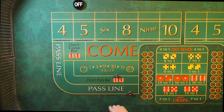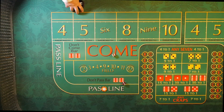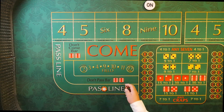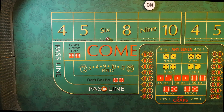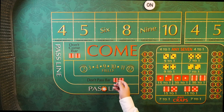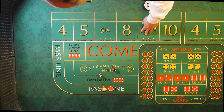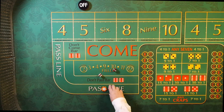Place another pass line bet. Seven — the point is nine. Now we want to roll a nine and we don't want a seven, because if we roll a seven we lose. We roll: five, eight, six, eight, six, eight, nine — we win. Dealer pays us even money, turns the puck off. It's our responsibility to take the chips off the table.